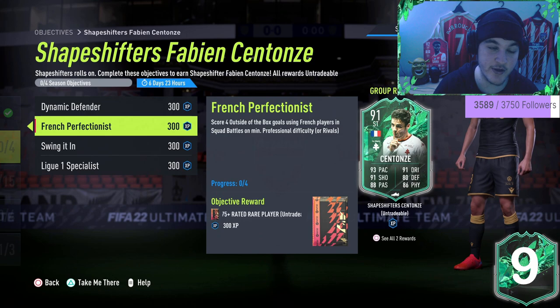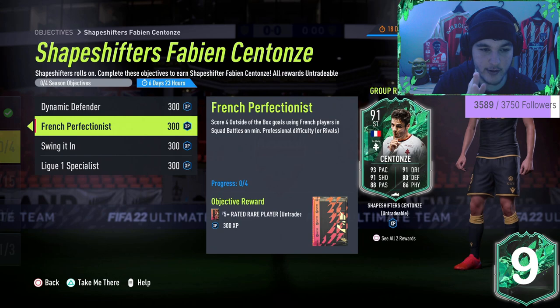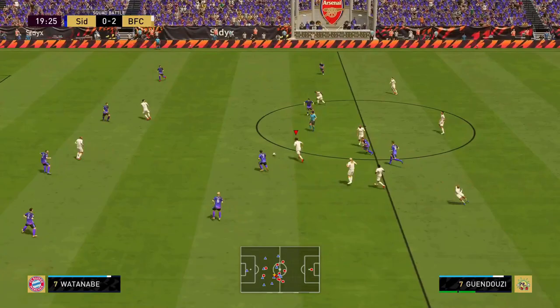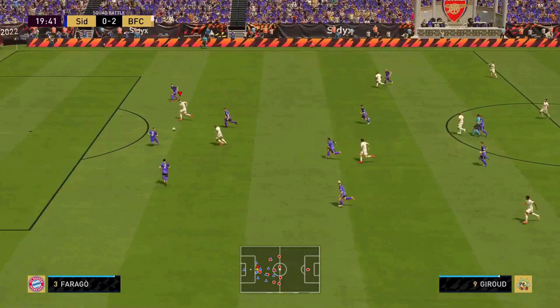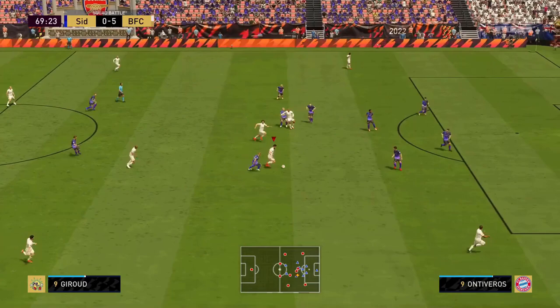Score four outside of the box goals — no particular way around this one, you just want to keep trying. Finesse shots or powered-up shots both work depending on the angle. Try to time your shot power bar around the orange-to-green range. When it comes to outside the box goals, it doesn't necessarily matter if it's a finesse shot or just a powered-up shot.